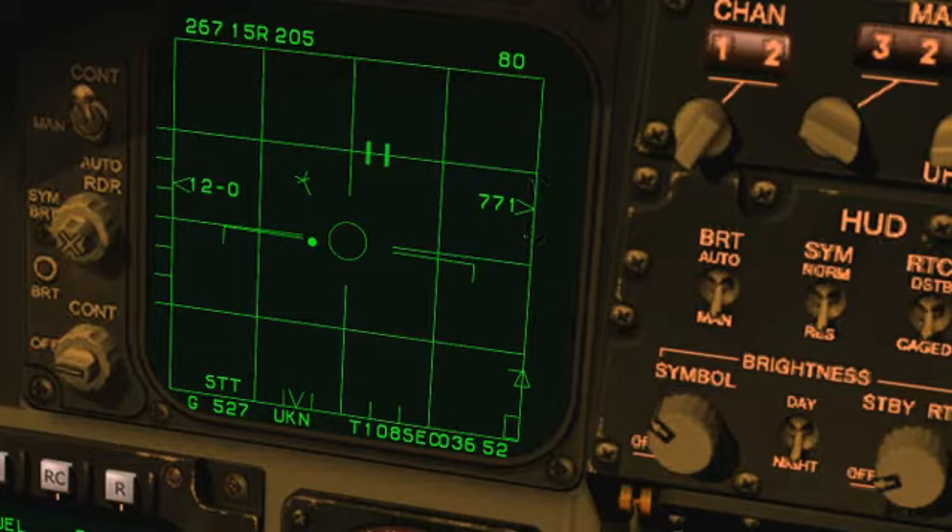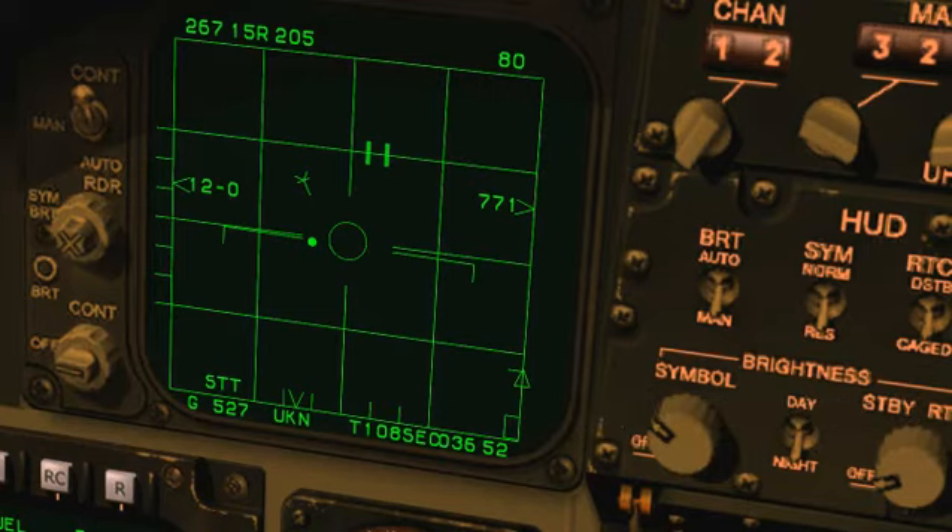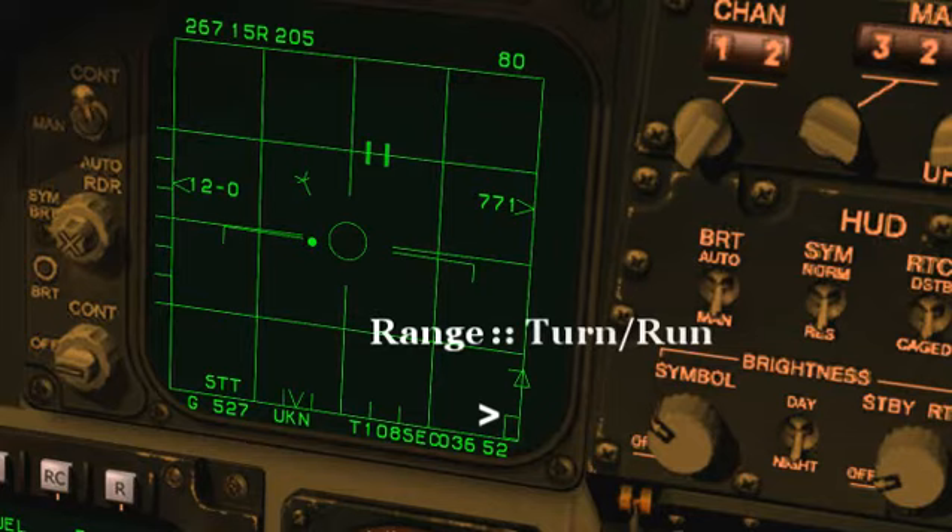I mentioned missile minimum range - that's the bottom line on this scale here, called the DLZ, or dynamic launch zone. The DLZ is dynamic - it expands or contracts depending on comparative altitudes, range, closure rates, etc. It starts at this triangle here and extends to the minimum range line here. In simplistic terms, the top line and triangle are the maximum range of your missile. This box here encloses the ranges within which you have the greatest probability of scoring a kill, with missile RTR forming the top of the box. Range turn and run - RTR. Even if he turns and runs, your missile has the energy to reach him.